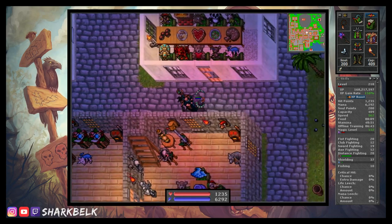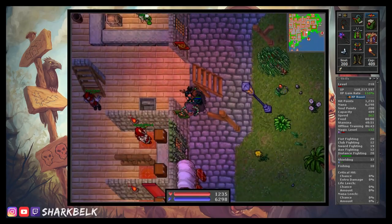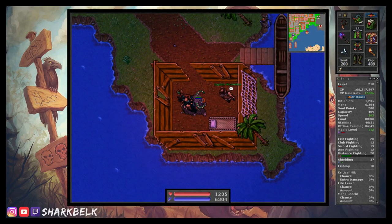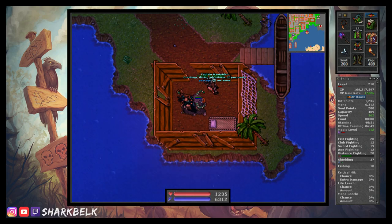So now all that's left for us is to find the NPC that will take us away to the island. Captain Waverider resides in a hut within Liberty Bay along the coast, located south of the town's depot to the right-hand side. Once found, all we have to say to get him to take us is 'hi, PEGLEG, yes,' and he will whisk you away to the island for a mere 50 gold coins.